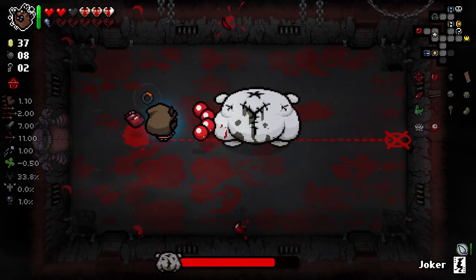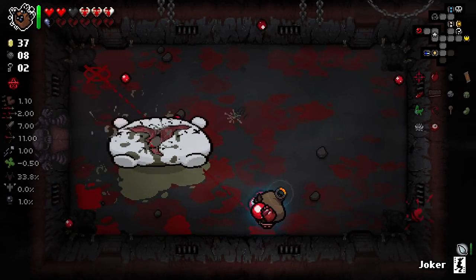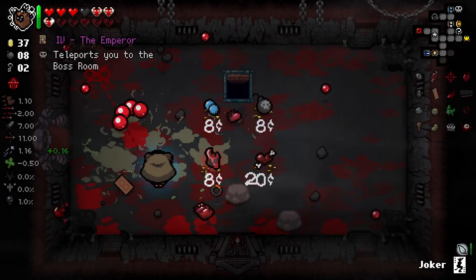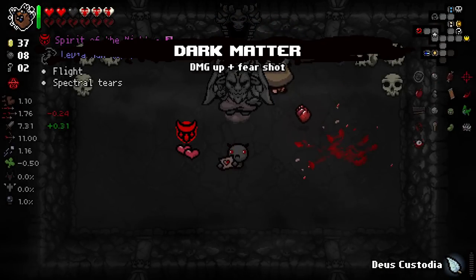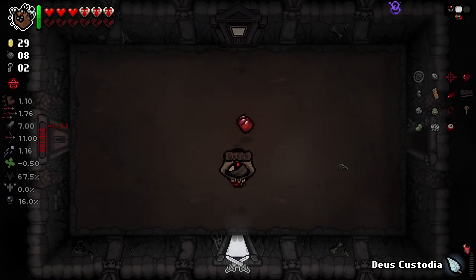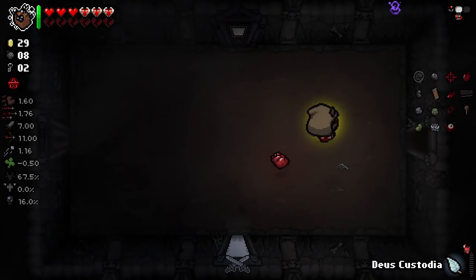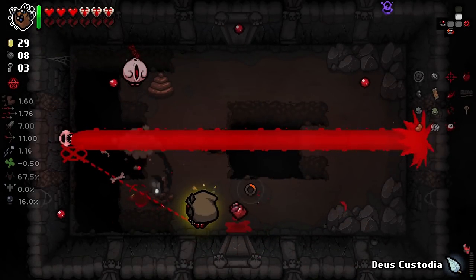That was a room that not many people would take either item from, but I'm in it to win it — by which I mean I'm going to take items that might kill me. Interesting to see that my Isaac's Heart automatically charges with Marked here. We've got an eternal big boy. We've got a shop — got Meat, got shot speed which I was just saying is pretty good for us. We've got an Emperor card — we don't really want that. I'll take the Joker card here actually, and I'll Deus Custodia it because it's another decent damage up. Then I'll just grab this for the next floor.